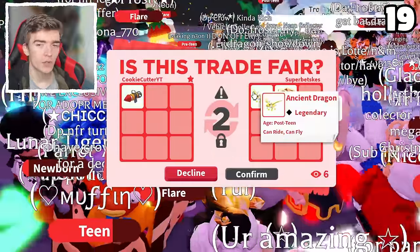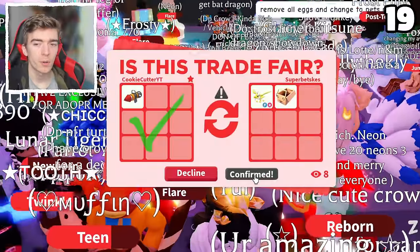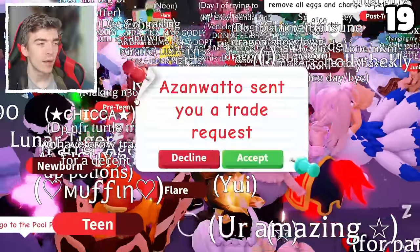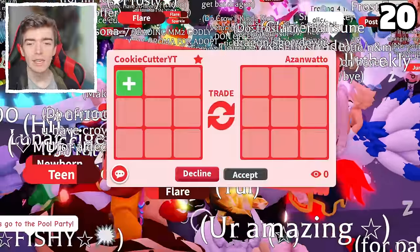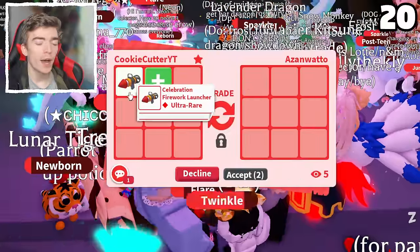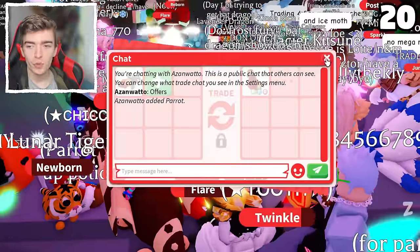A fly potion is 300 Robux and a ride potion is 150. This thing cost me 60 Robux. This is the infinite get-rich scheme in Adopt Me — all you need to do to get rich is buy one of these and trade.